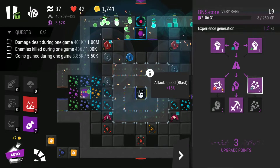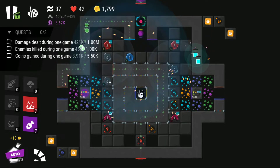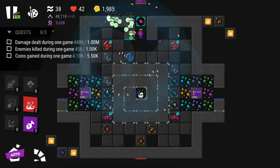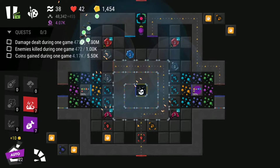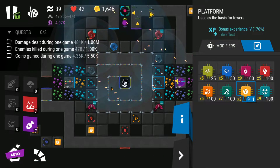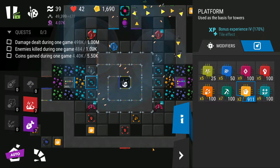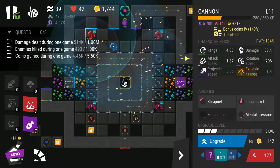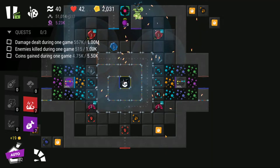Now here I'm going to get explosion range for the cannons. Dropping another bounty — I have one spot here, one spot there, and also here. There are a lot of spots to use. Let's move this bounty right here.